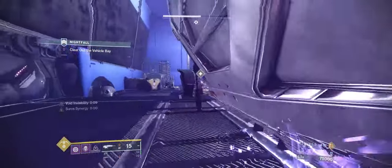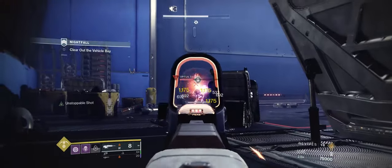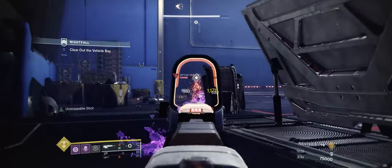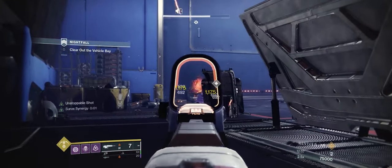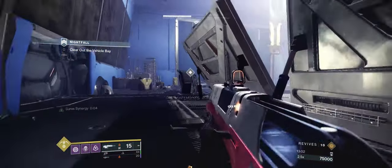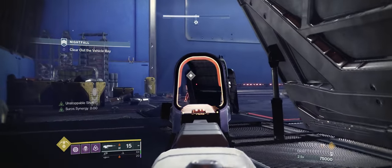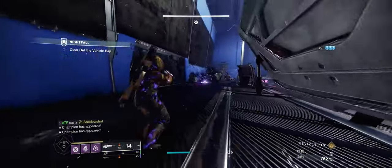Back to just blasting him with Forerunner. He's pretty low, so I start conserving Forerunner ammo and switch to my Scout Rifle. As soon as this guy dies, the left door is going to open and spawn some Legionaries, some Phalanx, and a Major — either Void or Solar. A few seconds after that, the two giant doors open spawning in the tanks.